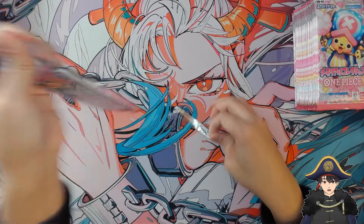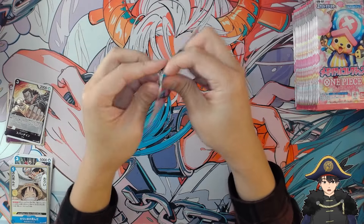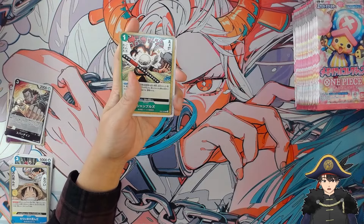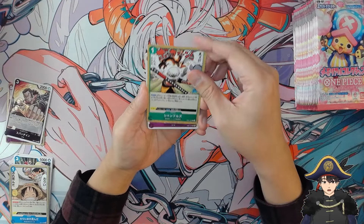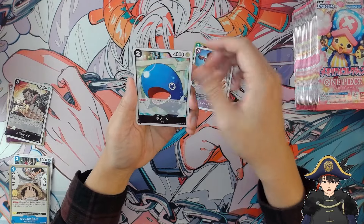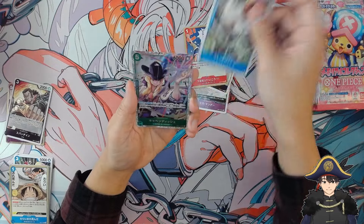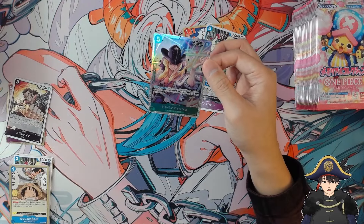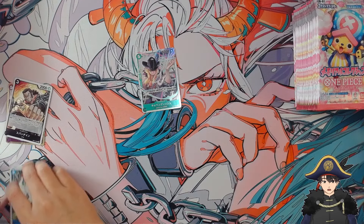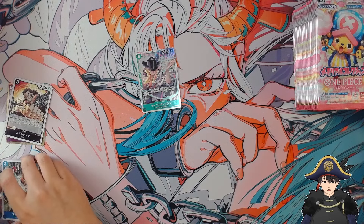Next pack. I don't think EB-01 supports any of the archetypes — oh wait, it does. Supernova archetype. I want Cavendish, I think. And look what we got — we got Cavendish! Our desire counter was set to full. Is this the alt art? I think this is not the alt art, but I just looked at the alt art and it's kind of ugly, so I'm happy I have this one instead. Nice, Cavendish to start.